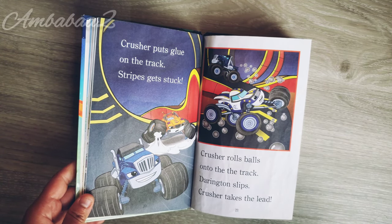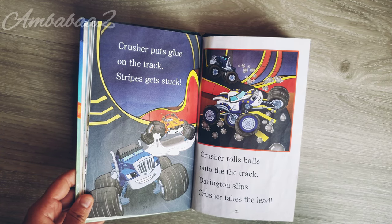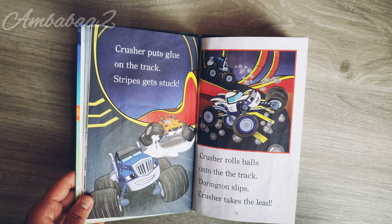Crusher puts glue on the track. Stripes gets stuck. Crusher rolls bolts onto the track. Darrington spills.